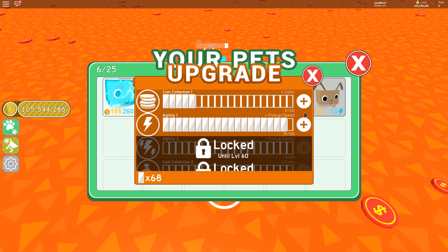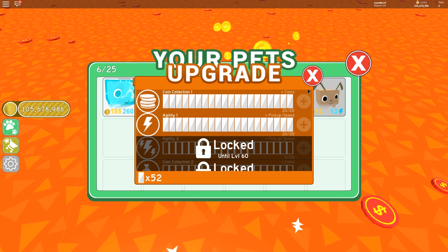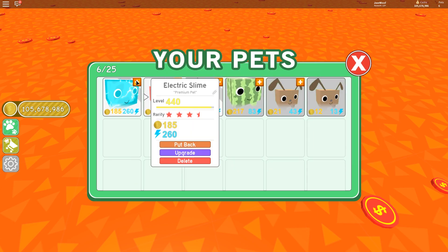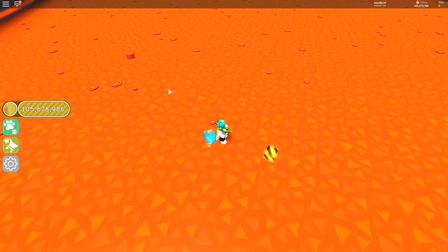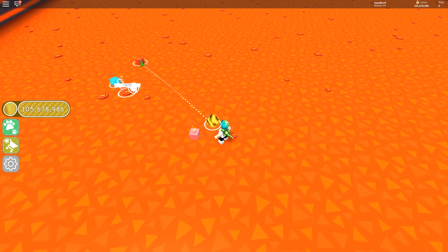Let me put this up to the max. Level 60 — this guy's not level 300 yet. This guy's already maxed out but he's so weak compared to the other two. Come on premium pet, catch up man. I'm gonna start naming these guys because I feel like they all need a name.